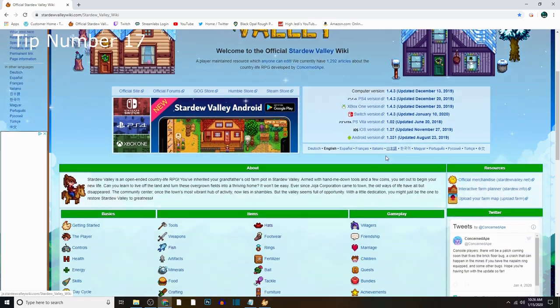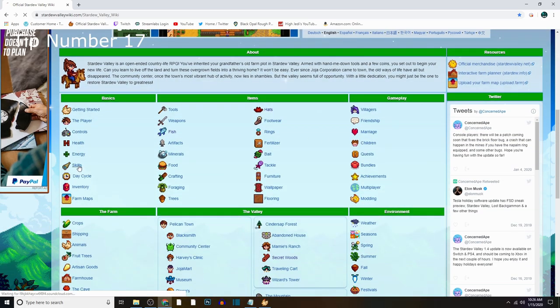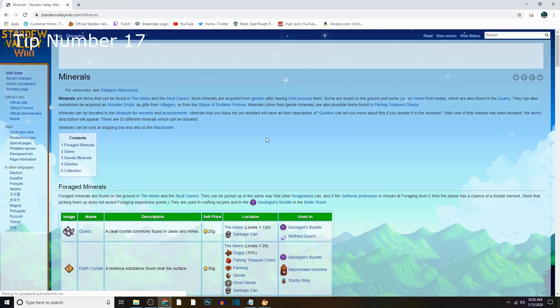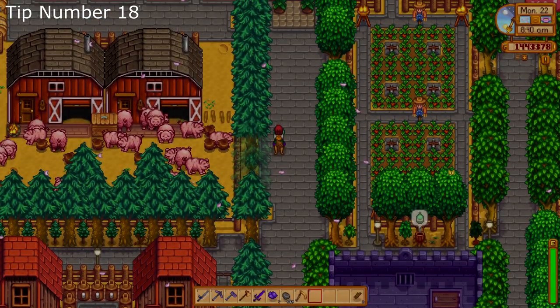Tip number seventeen: when in doubt, wiki it out. Nothing wrong with needing a little help sometimes. Stardew Valley houses thousands of items and recipes for success and remembering them all can be a pain. So if you find yourself stuck, use the Stardew Valley wiki.